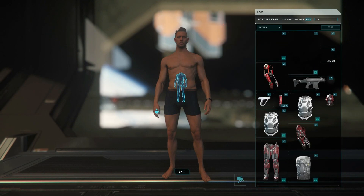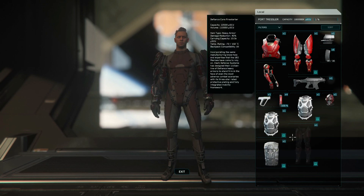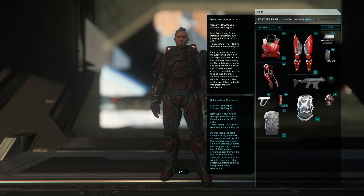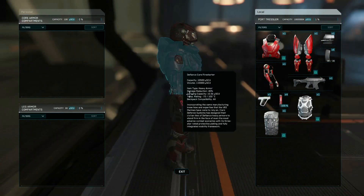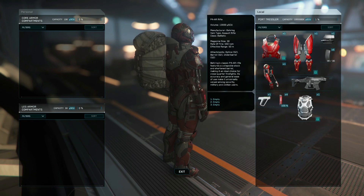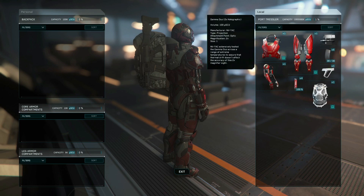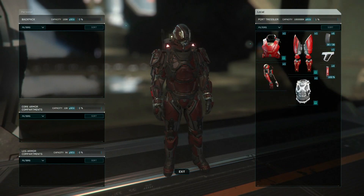Attach all of your gear in the inventory screen, which you get to by pressing I. You can drag items onto available slots on your character, or just double-click to quickly equip them. Your armour is going to dictate how many slots you have for things like weapons, ammunition, and med pens — hover over one of those and you can see all the circles pop up wherever you can attach something.